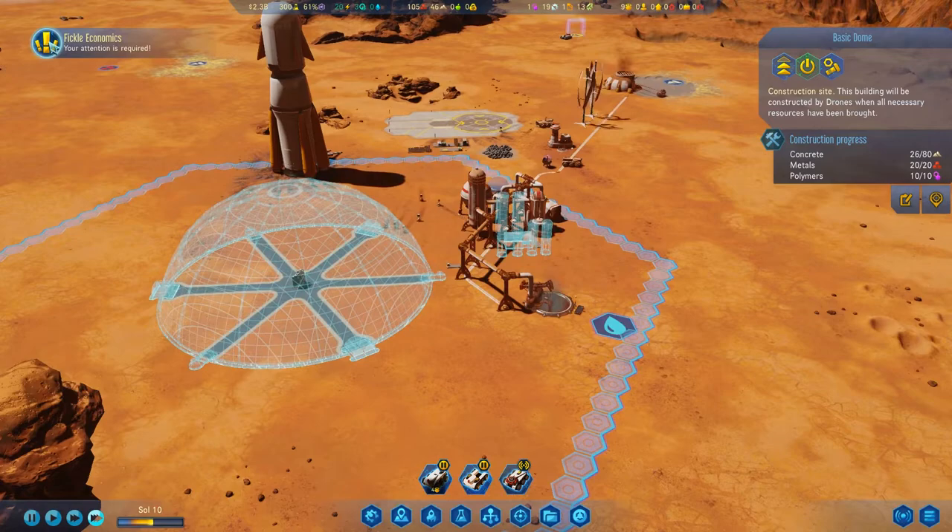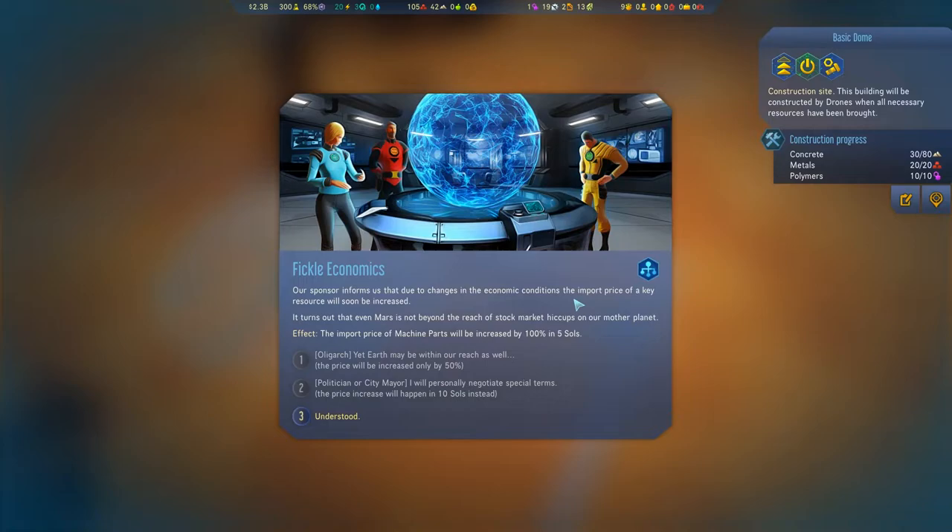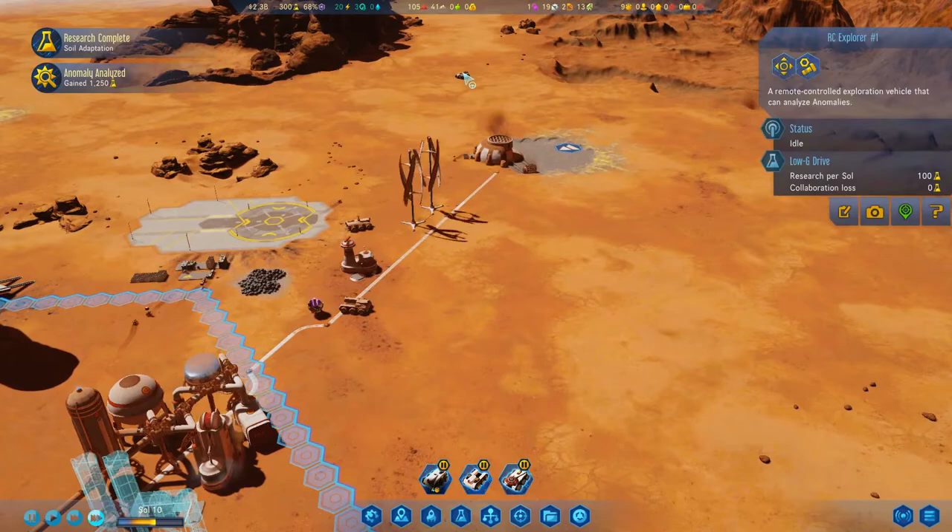Pickle economics! Our sponsor informs us that due to changes in economic conditions, the import price of key resources will soon be increased. This is actually one of the effects we have going right now — one of the game rules. It turns out that even Mars is not beyond the reach of stock market hiccups on the mother planet. The import price for machine parts will increase by 100% in five sols. We better get some machine parts going on-planet. That's ugly — that's painful.